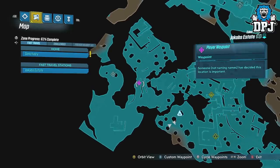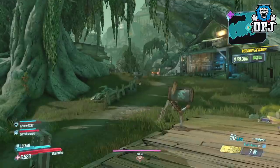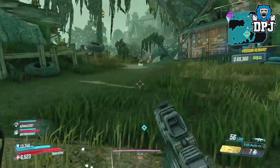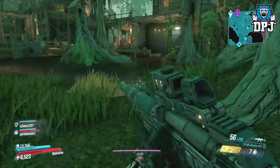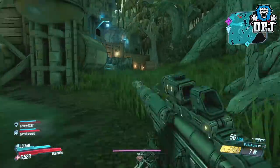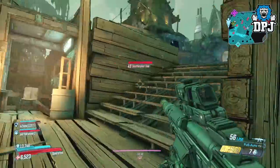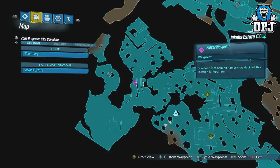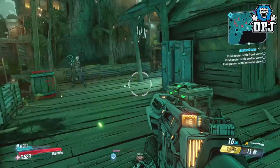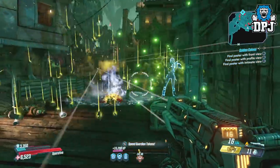Eden 6 is literally the farming planet, and the Jacob's estate area is actually full of loot tinks — it's crazy. Playing offline on Mayhem 3, also with an artifact which increases luck as well, you will be swimming in legendaries. Upon first loading into the Jacob's estate area, head to the spot I mark on the map — this is the loot tink save point.